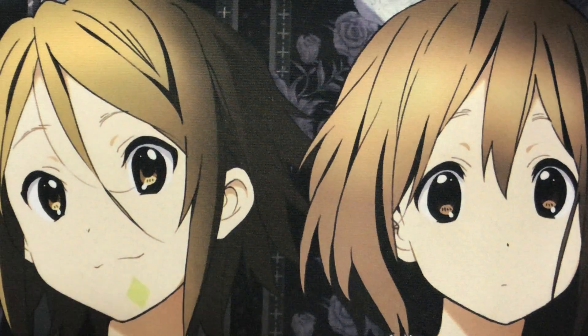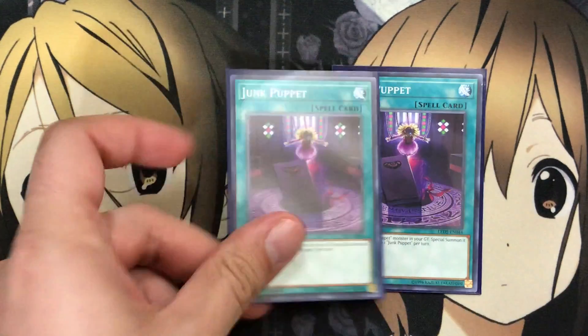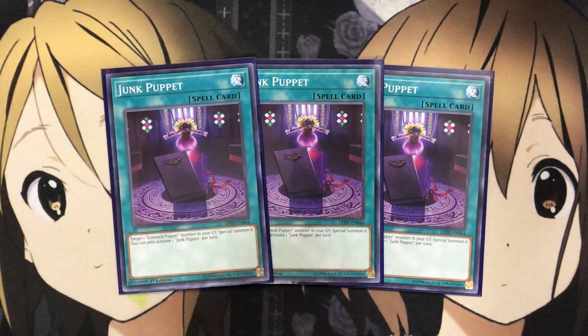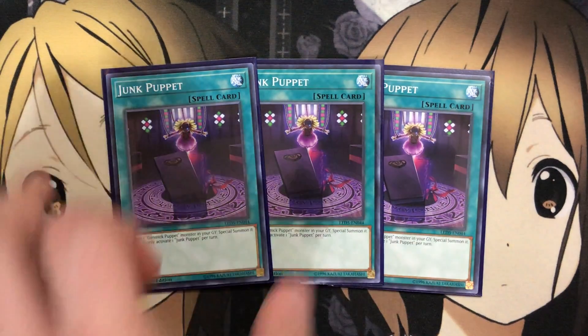Moving on to the spells, I run three Junk Puppet — just more special summoning. You target one Gimmick Puppet monster in your graveyard and special summon it. You can only activate one Junk Puppet per turn, but it's a great way to get an additional monster onto your field. If you don't want to waste the banish resource from Dreary Doll, special summoning with this spell card is another option you can rely on — which is why I like to run three of this.